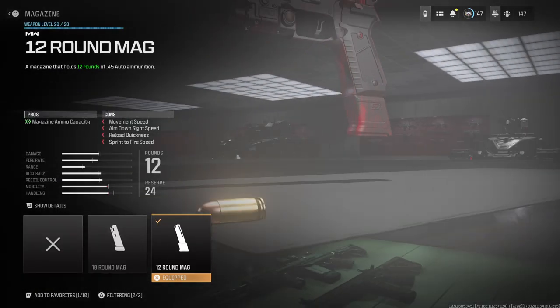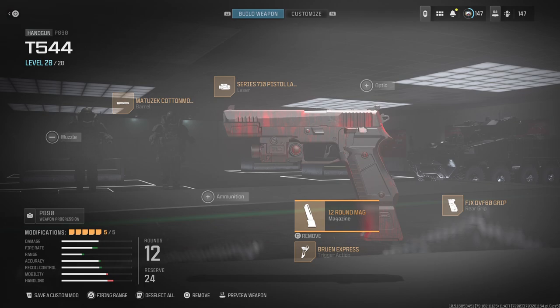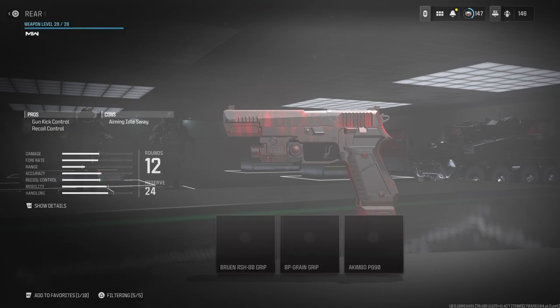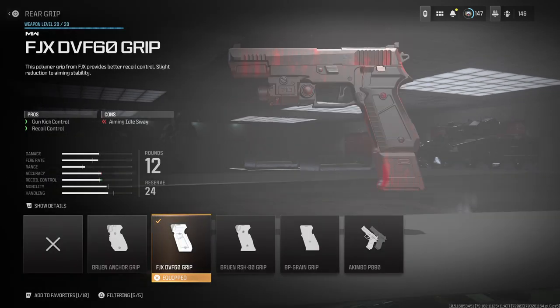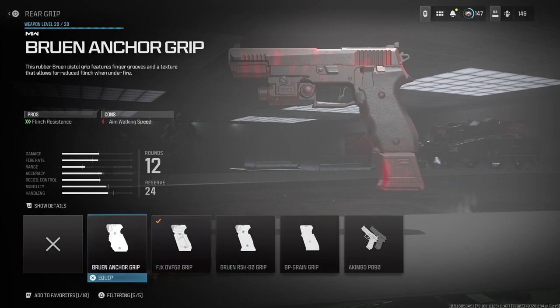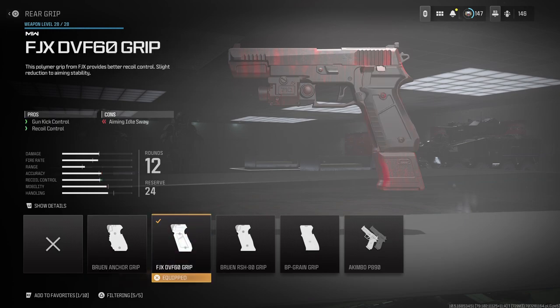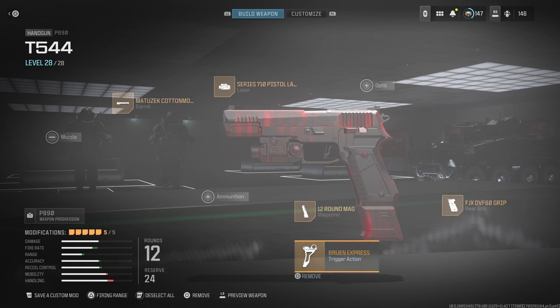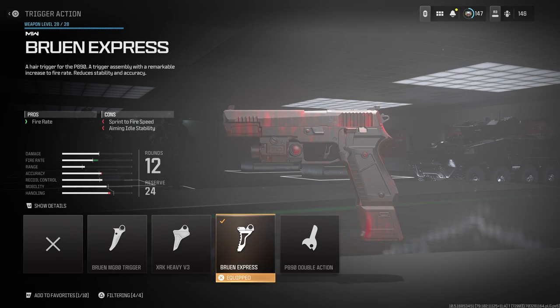I run a 12-round mag — the stock is around a 9 or 10-round mag, so I upgrade to 12. I run the FJX DVF 60 grip, which helps with gun kick control and recoil control. You won't really see the aim idle sway much with it. Sometimes I've caught myself running the Bruin Anchor Grip for its flinch resistance, but I feel more attached to the FJX DVF.